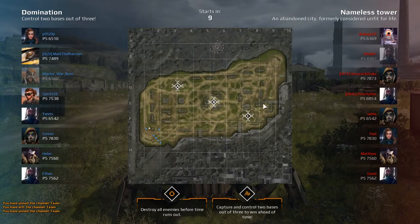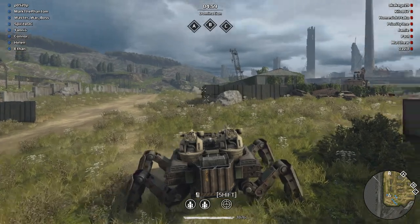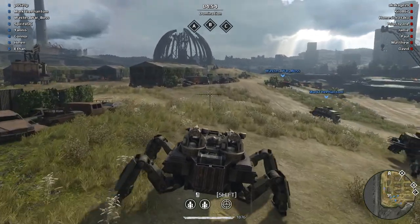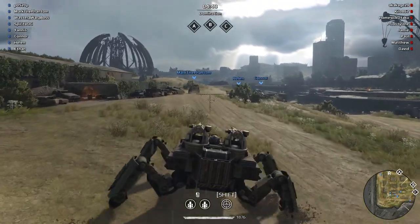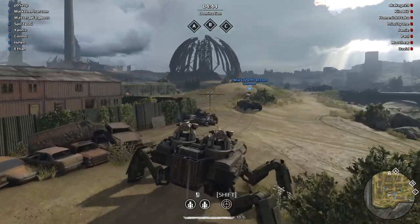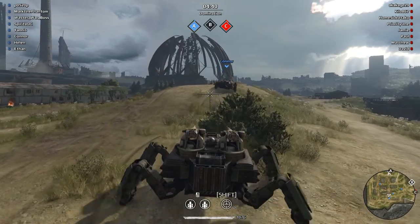Alright, so as you could see last time — Nameless Tower. I really hate the three-point capture maps, but this is the one we have been saddled with. I'm not sure where I'm gonna go. But as I was saying, you saw last game, this build is pretty good for long-range sniping, so if I could find a point to just sit on top of and rain hail fire down upon my enemies.